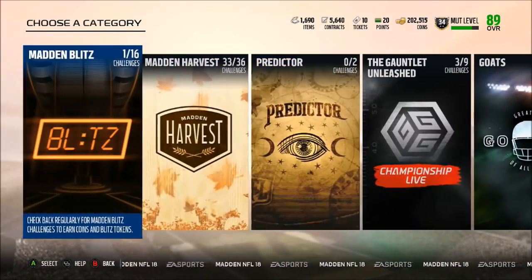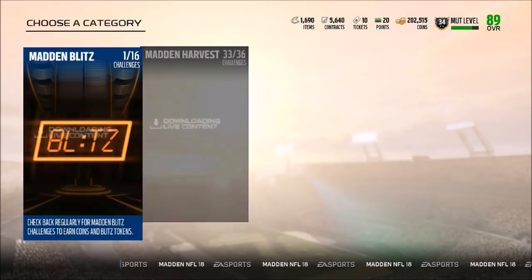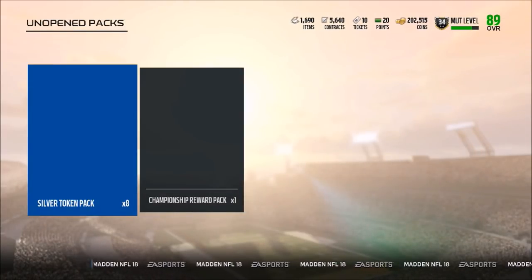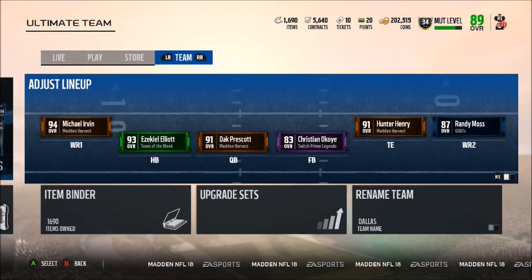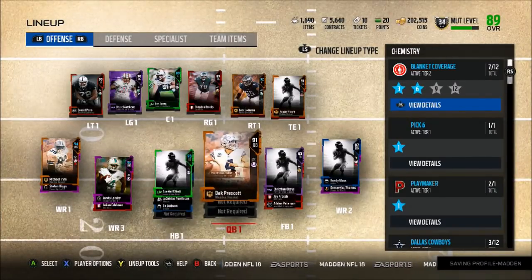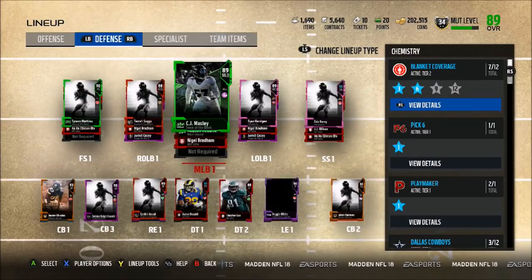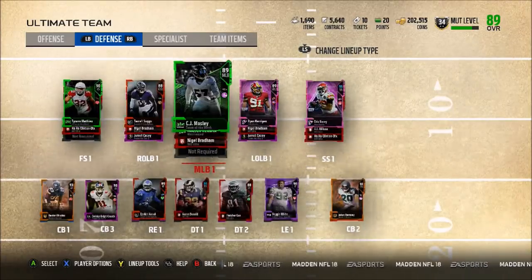Make sure you guys are doing your Madden Blitz solo challenges — you get three every single time. My video tomorrow is going to be the Legends pack opening. Let me know if I should do the auctionable or the NAT, because the 88-plus NAT for my team — unless I got like a Julio Jones or Antonio Brown, nothing can really fit, since most of my team is already 89–90 overall. I think I'm going to go with the auctionable version this time.